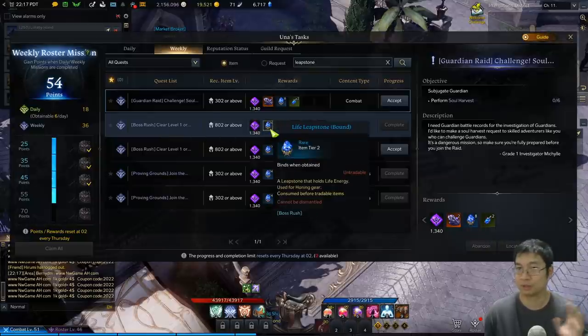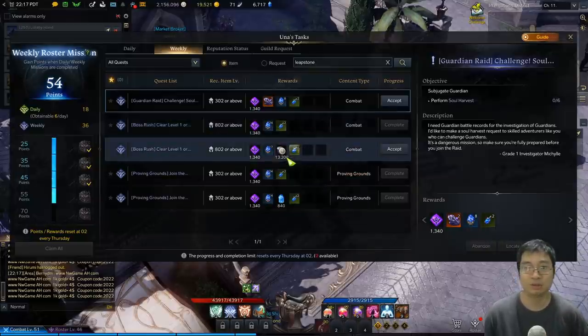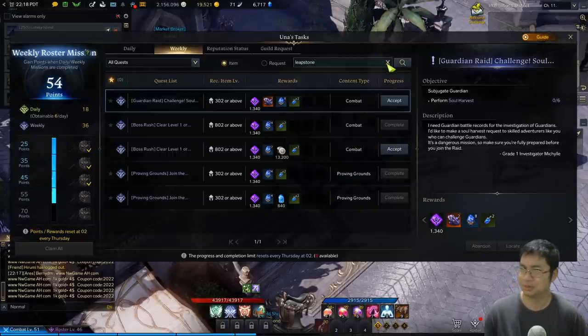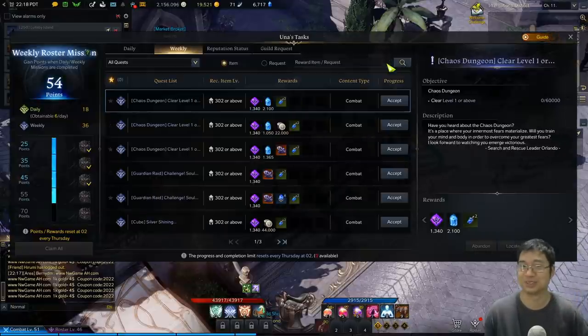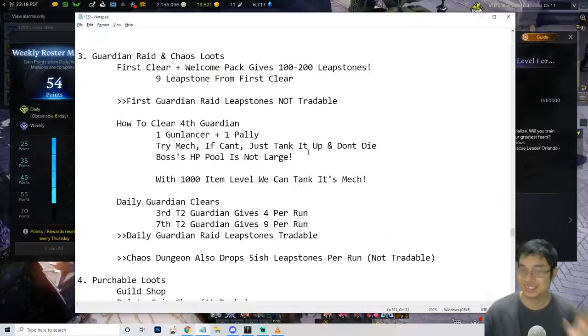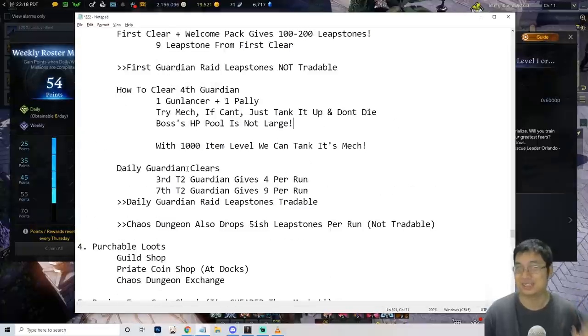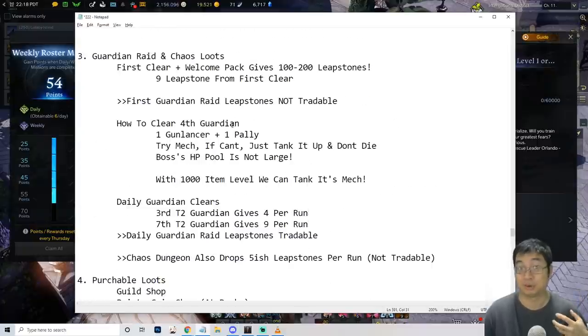You can save one weekly slot for the boss rush if you get lucky with a ticket, or otherwise take the eight leap stones from the guardian raid — that's not bad either. On the rare chance you actually have too many leap stones, you can still go for the harmony shards or other items you need for your weekly quests. Now, the next methods we'll go from the easier ones to the more unknown ones, starting with guardian raids and chaos dungeons.